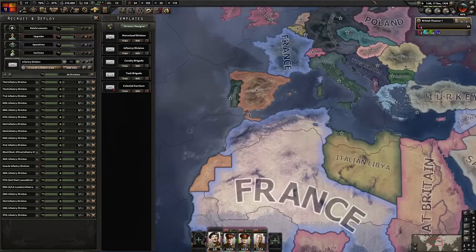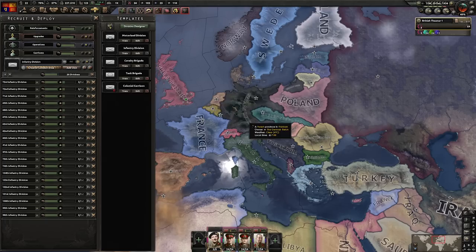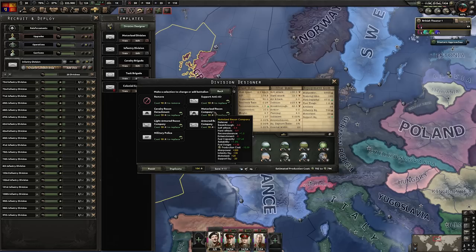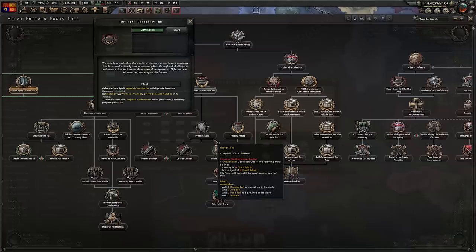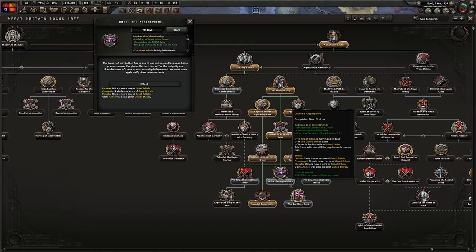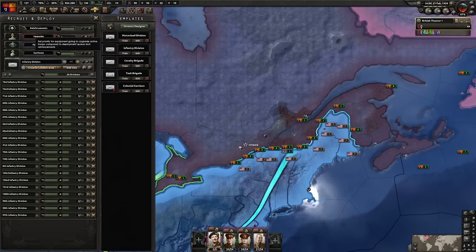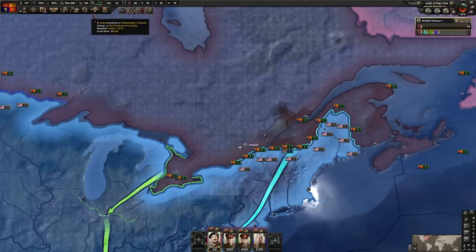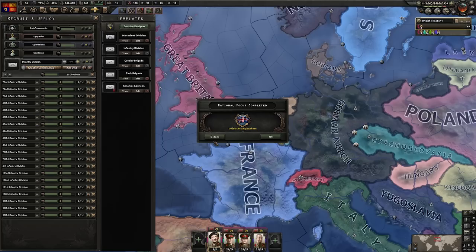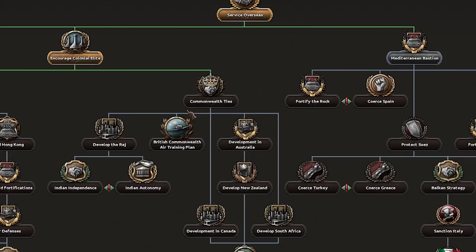Now we're going to line up our divisions on the American border. Before we declare war on the Americans we are going to need quite a few more troops, so we are mass recruiting. To optimize our divisions, swap out the engineers for cavalry recon. If we have the time, we can also make some motorized or light armored units and upgrade later. With Imperial Conscription done, we can head down Unite the Anglosphere, giving us a war goal against the United States and also cores on the Irish states we conquered earlier. We wait for these units to finish recruitment so we can fill out the front line completely. Additional political power can go towards our army logistics expert. Unite the Anglosphere — we have our war goal ready to fire.